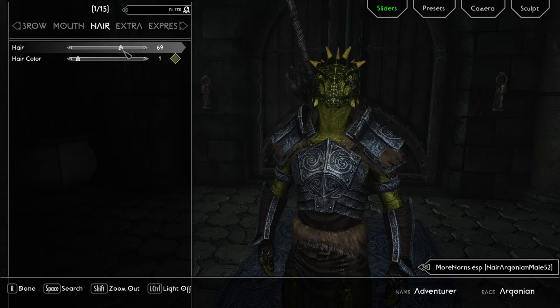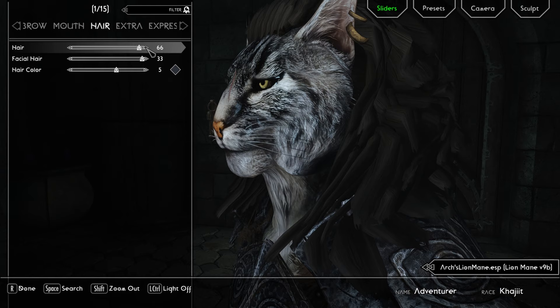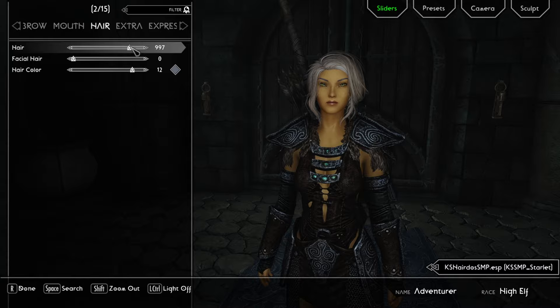You will have some additional options for Argonians and a lot of options for the Khajiit. The Khajiit do have lion manes. You also have the Beards of Power mod, tons of different hairstyles to choose from especially for females, and some of these do have hair physics such as the AS Hairdo's SMP.